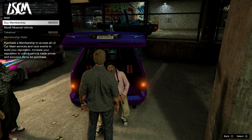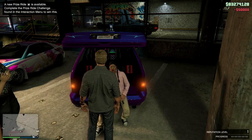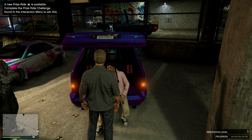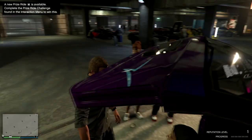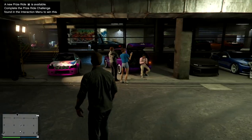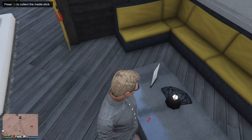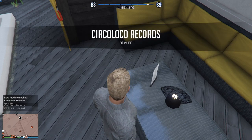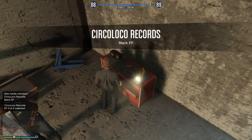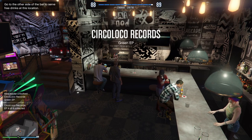Another added bonus to this update: Los Santos Tuners brings some changes to your radio dial, plus new ways to find and listen to music as you cruise the streets. Simply hunt down a series of collectible media sticks containing new music ready to play in your car. The first one can be found on Tony's desk in the nightclub, the second one on a table on the casino roof terrace, and the third one in the Car Meet warehouse on a table next to the customization area.